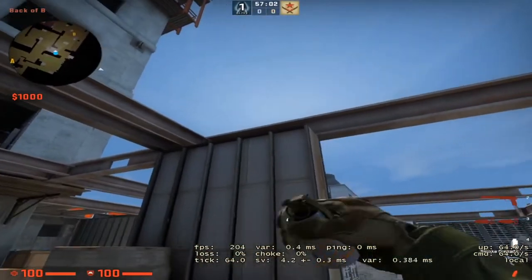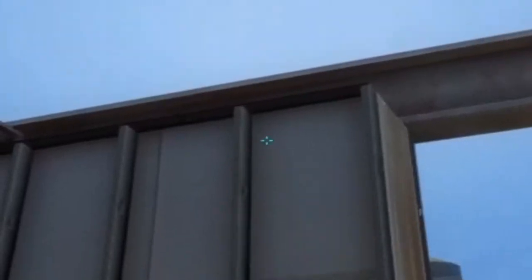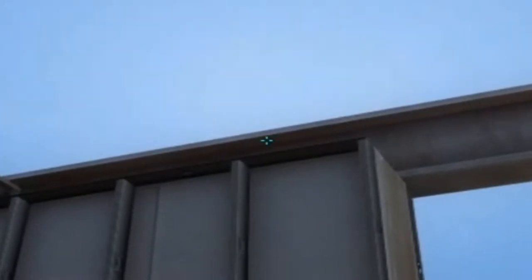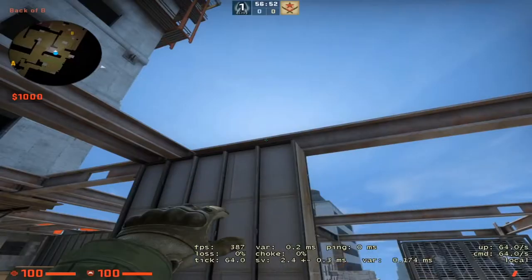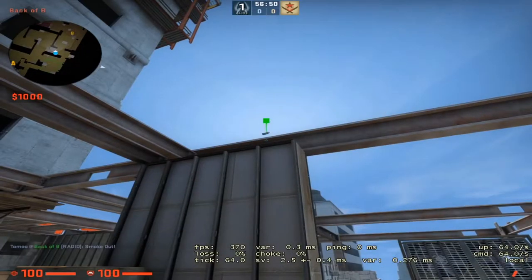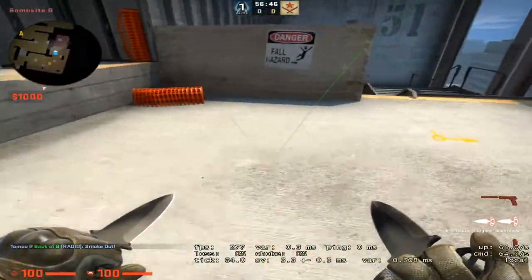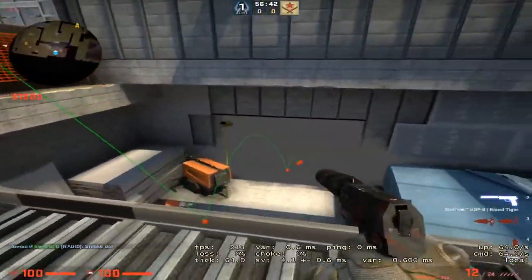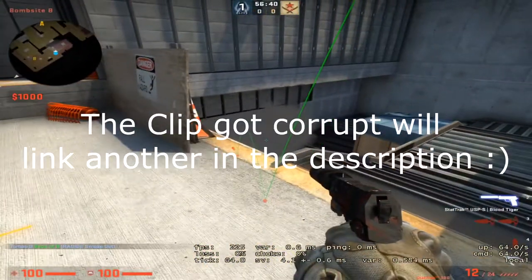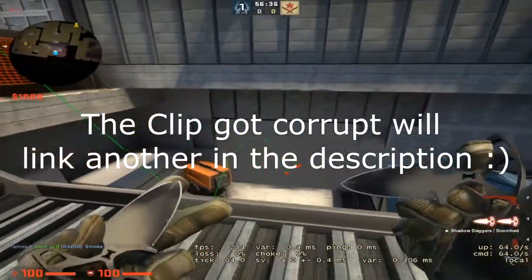So what you want to do is line the smoke up with this mark here. Come to the top and just line your crosshair just on the center, hold it and throw it. It's going to bounce off this corner here and bounce down to cover this whole bit. I'll roll a clip now of what I did when I threw the smoke and as you can see it worked.